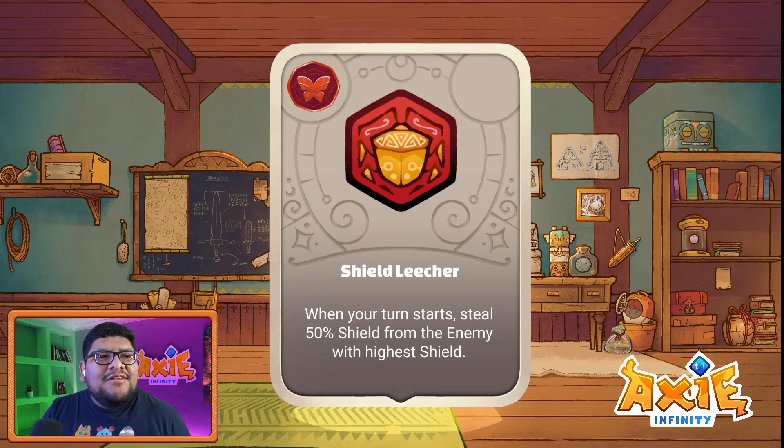The next rune is Shield Leecher — and the art is really cool. When your turn starts, deal 50 shield from the enemy with the highest shield. In situations where opponents stack a lot of shield, Shield Leecher could actually be very good. However, it's very situational — it depends too much on what your opponent does. Consistency is key in card games, and depending on your opponent to do something is never going to reliably work out. That said, the effect itself — stealing 50 of their shield — is absolutely nuts.